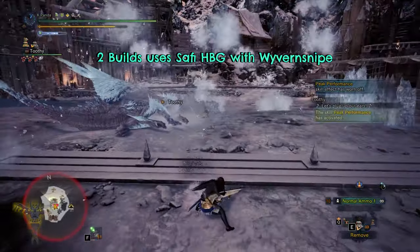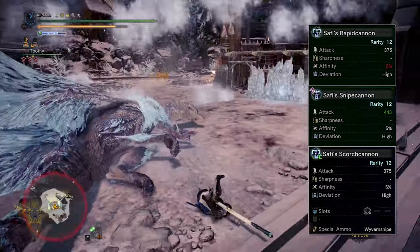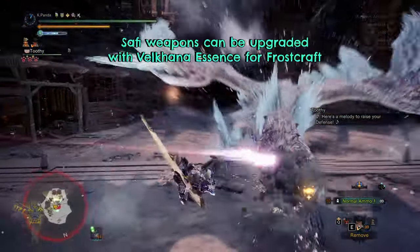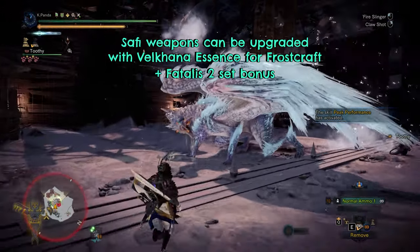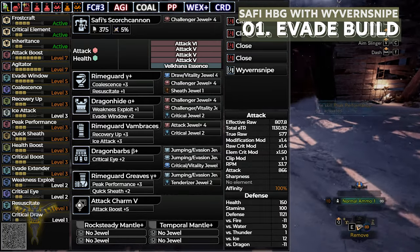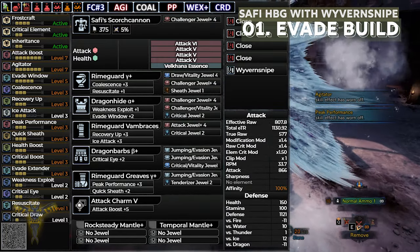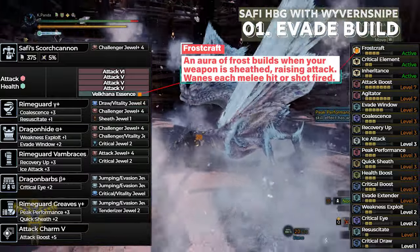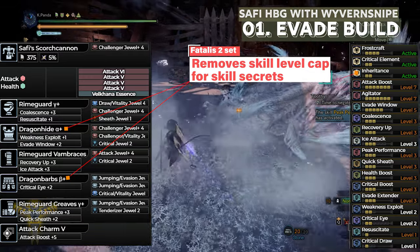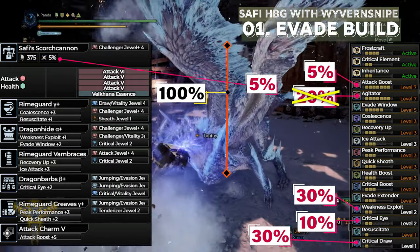We have two builds that use the Saffy Heavy Bow Gun with Wyvern Snipe — that is Scotch Cannon, Snipe Cannon, or Rapid Cannon, up to your preference. This is because Saffy weapons can be upgraded with Volcanic Essence, which we use for its 4-piece set bonus Frostcraft, and the Fatalis 2-set bonus which unlocks the cap of skill secrets. The first build is made for easy movement and dodging with Evade Window 5 and Evade Extender 3, which boost the invulnerability period of your rolls and allow you to roll further. With Volcanic Essence on the Saffy Heavy Bow Gun, we used Arctempered Volcanist Helmet, Gloves, and Shoes together with Fatalis Shirt A and Veld B. This build has 100% affinity when Agitator is activated; without Agitator, affinity will only be at 80%.